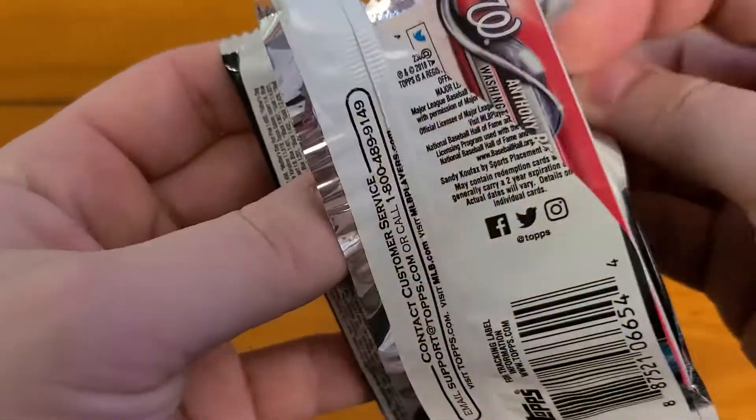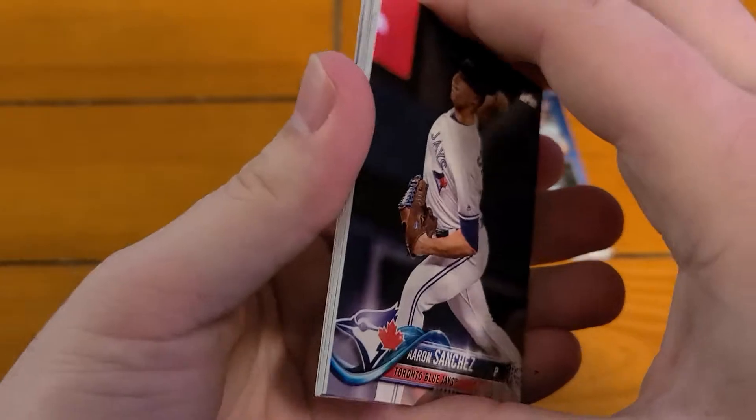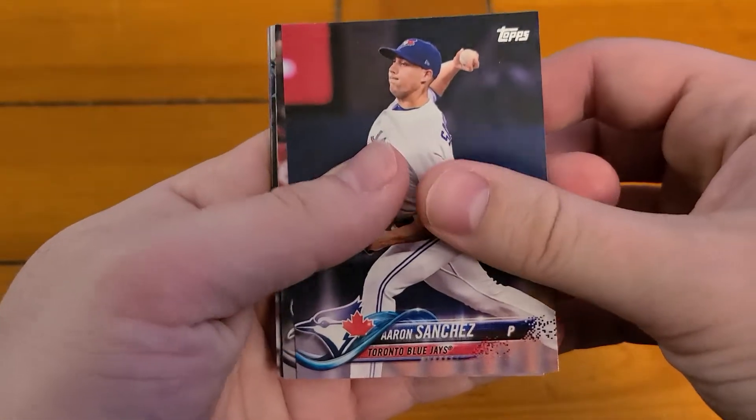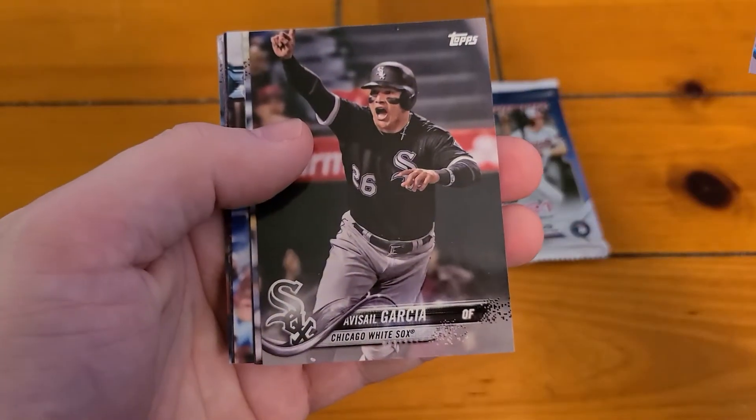I'm always looking for Devers in these. I'm a big Red Sox fan so I like Devers, always seeing what we can find. But there's obviously some other good rookies you can get in here too — Walker Buehler, Ozzy Albies, there's a couple of guys.